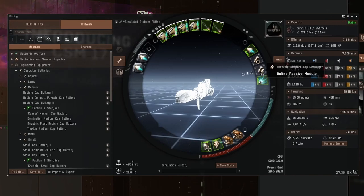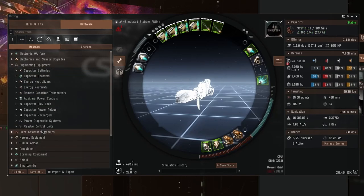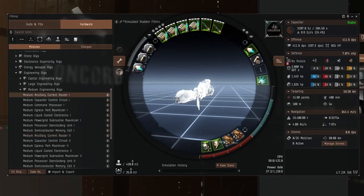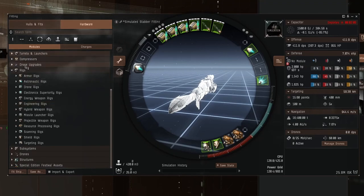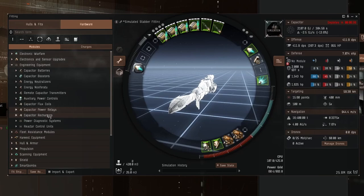Not quite stable — only 8 minutes, which is a little bit annoying. If it was 15 minutes I'd be a lot happier, but it isn't quite good enough. So we'll put the compact thing back on. Is there a way to cram a large one on? It needs 200 power — that's an awful lot. Not even a Tech 2 ancillary current router gets us there. How about two Tech 1s? Nope, doesn't quite fit. I told you — this thing is basically a large destroyer, it's really quite difficult to fit.